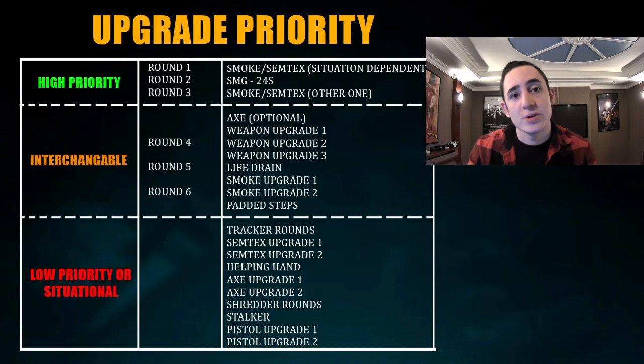In round 1, I would recommend you definitely either pick up the Smoke Grenade or Semtex. Generally for me, this depends on what side of the map you're on. If you're attacking and there are long lines of sight you need to push through, I'd recommend getting the Smoke Grenade every time. However, if you think it's a short map where you're on defense and you're not really using the smoke, then I'd recommend the Semtex by itself. As you move into round 2, I'd recommend getting the SMG. Then you should be looking at the other gadget - both are really good to have. You can get the Axe, which is optional if you're good with it, although you don't really need it on Lancer because she's so close range.